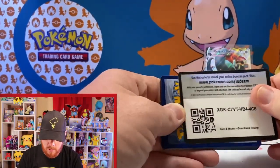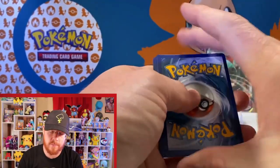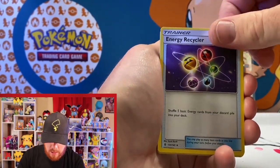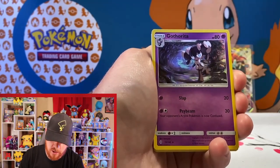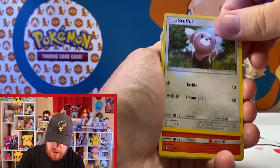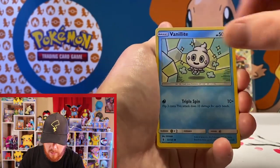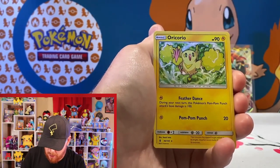Let's open up Sun and Moon Guardian Rising. Going one, two, three — right into electric energy. No luck. We've got a Max Potion and an Energy Recycler — I love any cards that feature a combination of things. Gotharita, Slowpoke, Stufful, Mudbray, Vanillite. That is a cool card right there! Right into a reverse Beldam, and then a non-holo Oricorio.